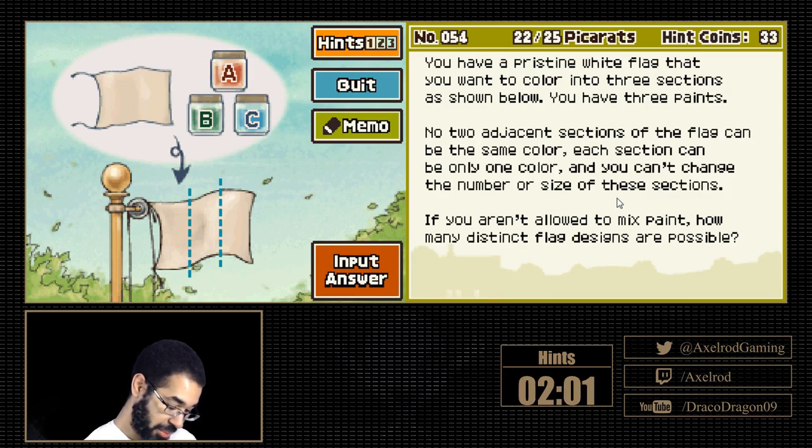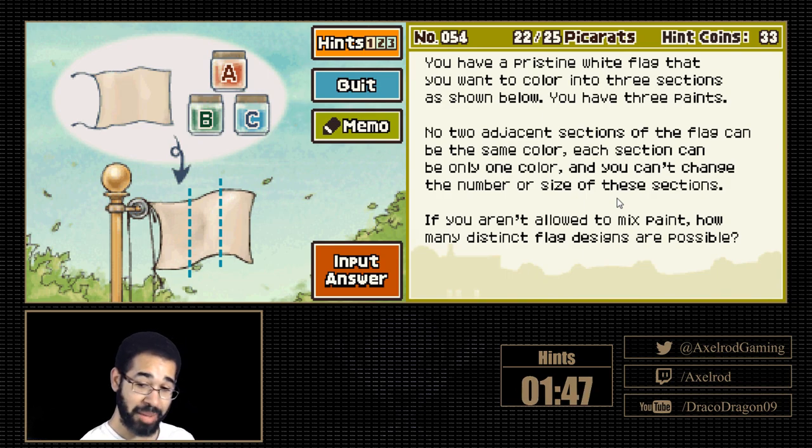So that would add three more per section. So that would be seven... so 21 combinations? I feel like I'm mathing wrong.